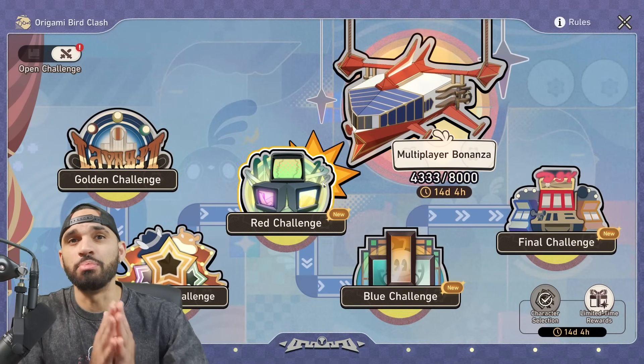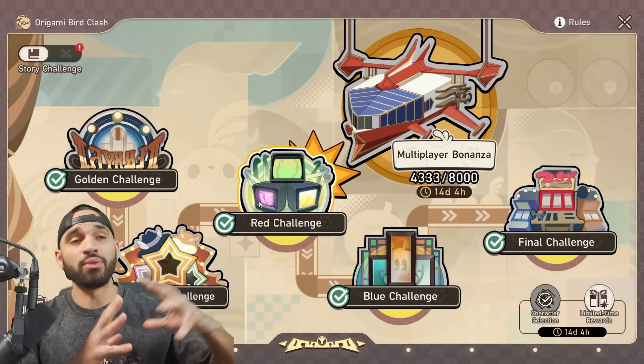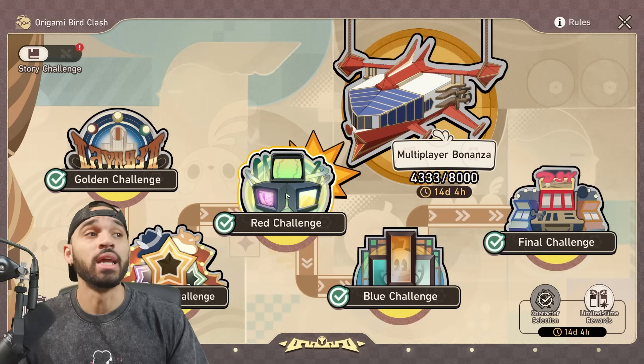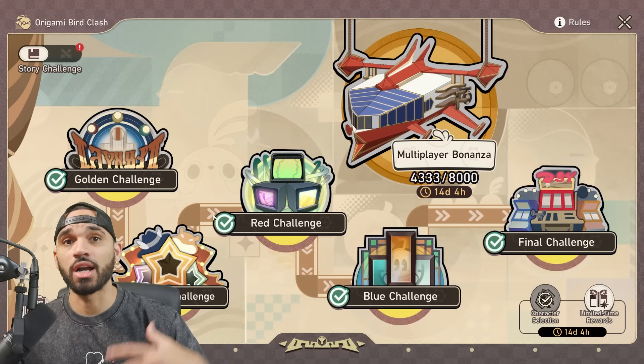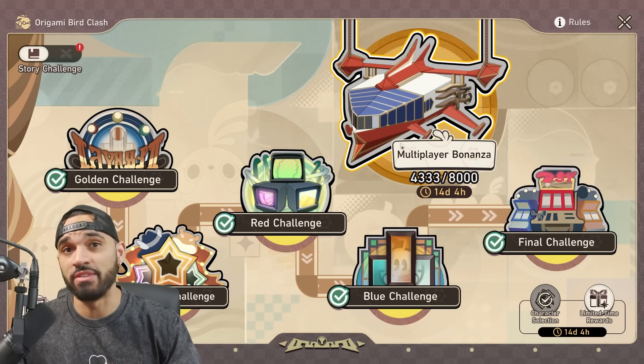I want to talk about the single player mode and then go into PVP. Single player mode is mandatory — you need to complete this to unlock the different variances of birds available to you. Each one has a different ability. By clearing all of these single player modes, you're going to unlock all of the birds, which you can then utilize in PVP mode.